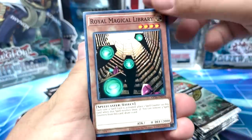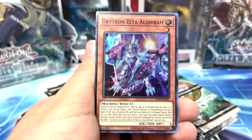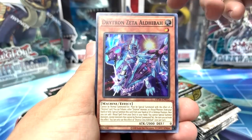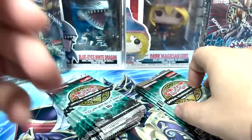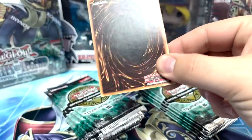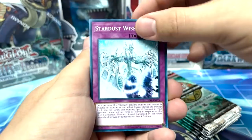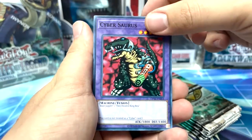Royal Magical Library, nice Stardust. Drytron Zeta — nice. Drytron is mostly... I don't know if Zeta's seen a reprint in the tin but most of them I think were printed in that 2010 tin. And there's Stardust. Cybersaurus is in here too, I think that's from MRD, right?